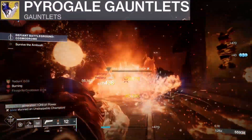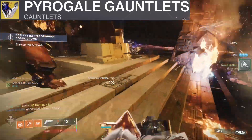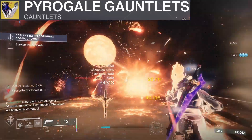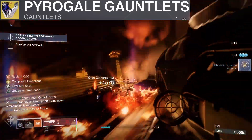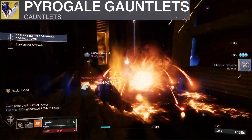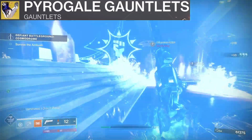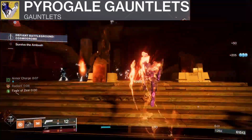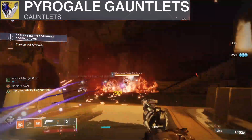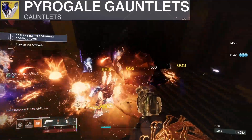First up, Pyrogale Gauntlets. These gauntlets take our Burning Maul super and condense it to a single high damage slam that leaves behind flaming cyclones. This super is absolutely devastating and one of the highest burst damage supers in the game. It gets even better because Pyrogale Gauntlets beef up Consecration as well by creating a single flaming cyclone after its second slam. So the trick is to use Consecration for general gameplay and save your Burning Maul for boss damage.